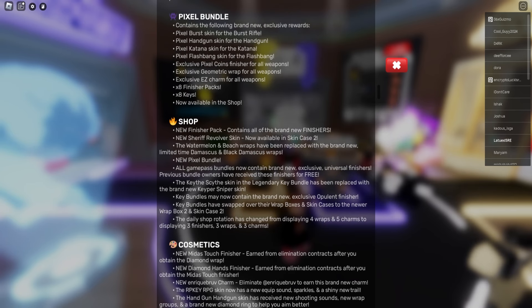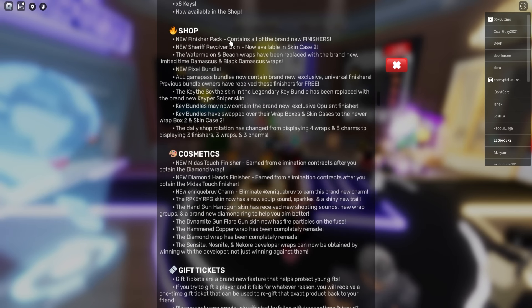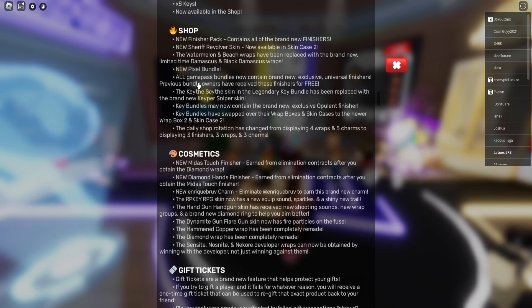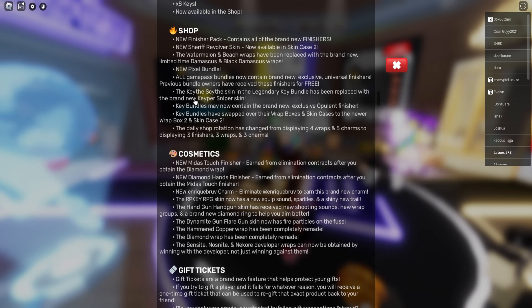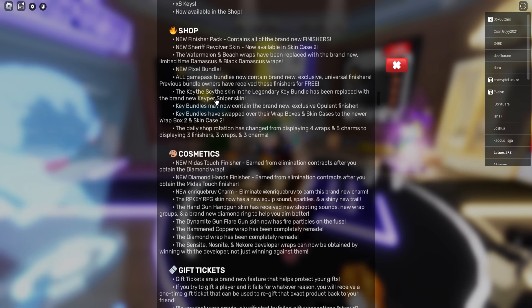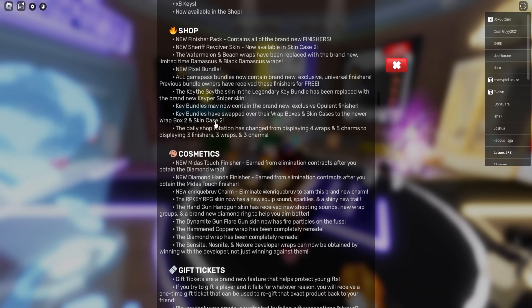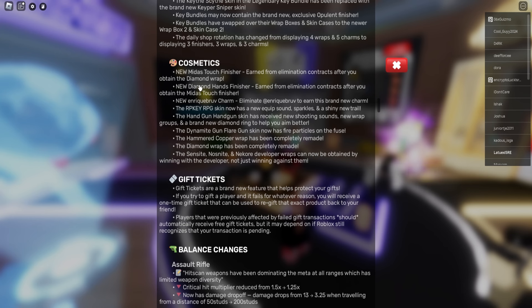With the Robux giveaway, you guys can basically buy all of this. The new finisher pack contains all of the brand new finishes. There's also a new Sheriff Revolver skin — I'm going to buy that one. New Pixel Bundle, and all Game Pass bundles. The Kite Seed skin in the Legendary Key bundle has been replaced with a brand new Sniper skin. Key bundles might now contain a brand new exclusive opulent finisher. This is a big update, guys — a lot of things to cover.